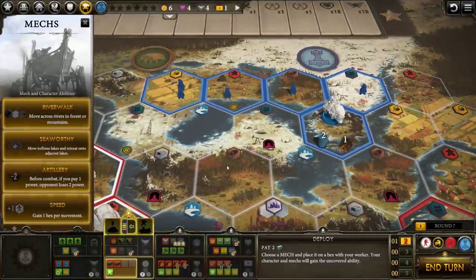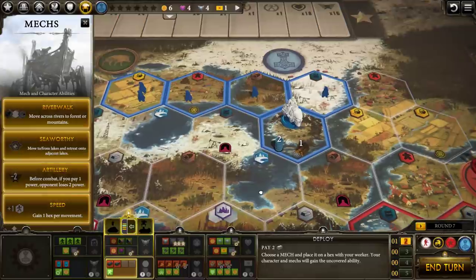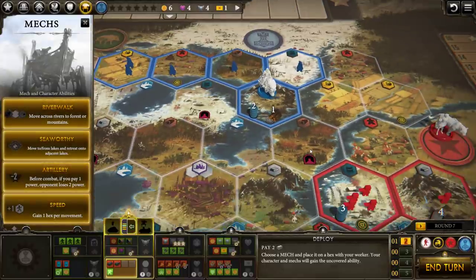I think we have to get Riverwalk. Every nation has four mechs — they cover these little symbols in the real-life board game. So you grab one of the mechs and it enables that ability. Riverwalk allows my mechs and my hero to walk across rivers to and from mountains and forests. So my hero will be able to walk from here to there, for example.